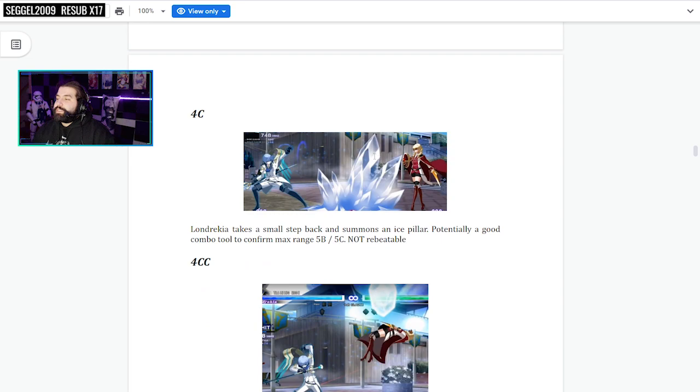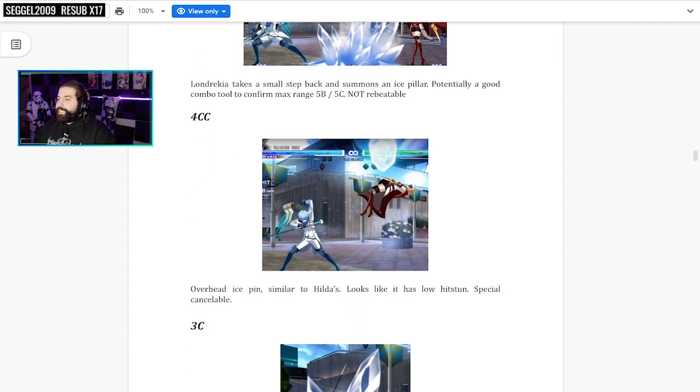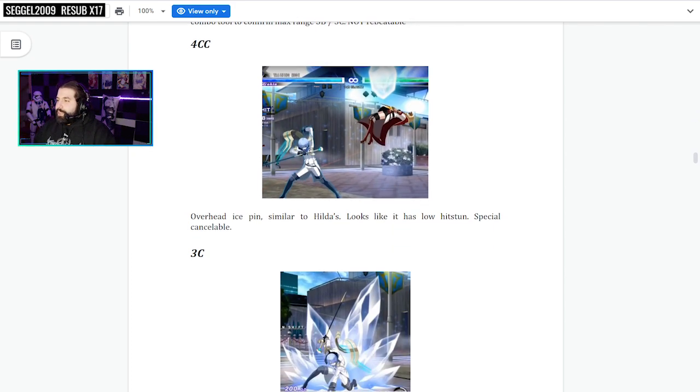4C — this is awesome. Similar to what we were watching before — that move where he steps back and summons a pillar in front of him, similar to how Phonon does it with her 4B. It's a good combo tool to confirm max range 5B or 5C. Not rebeatable, which is nice. And then 4CC ends up with an overhead — overhead ice pin, similar to Hilda's. Low hit stun, special cancelable. So if they have frost applied, you can do 4CC, and if the overhead hits, you can do a projectile — they get frozen. Free confirm off an overhead.